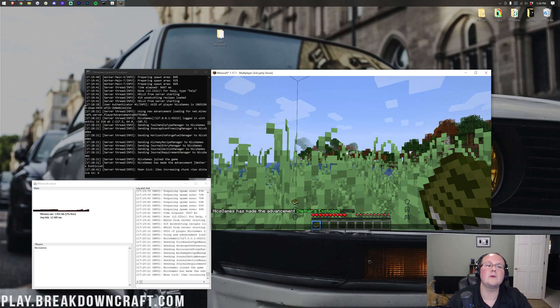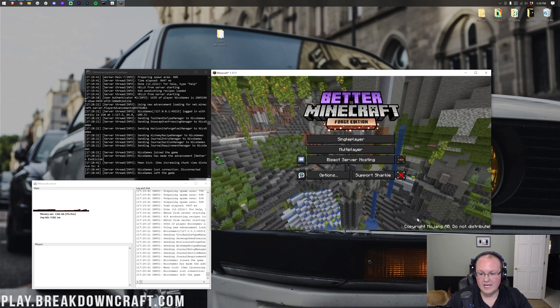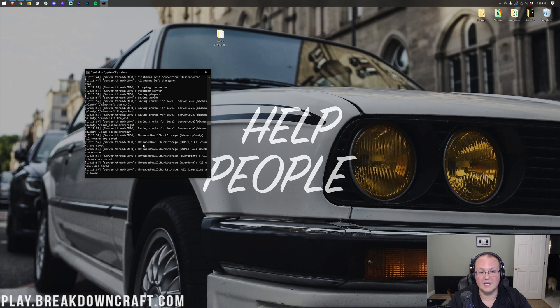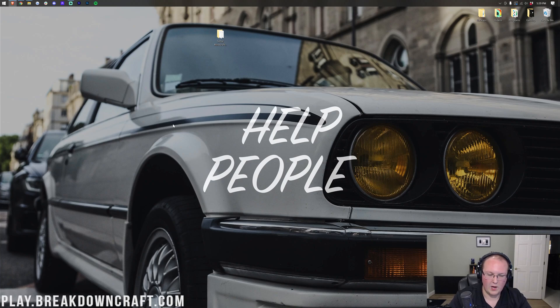Now what about your friends joining? To do that, we're going to need to port forward. Go ahead and disconnect and quit out of the game entirely, then stop the server by typing 'stop' in the console. Always stop your server by typing 'stop.' It will close the console. If you get a 'Terminate batch job?' prompt, type Y to close it. That's modded servers for you — get ready for that. That's why Apex is so great.